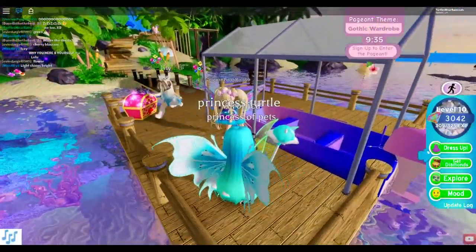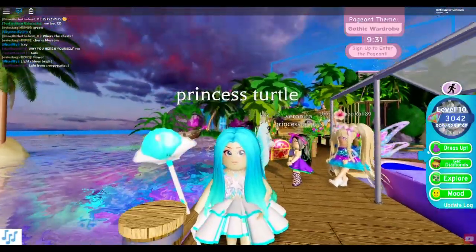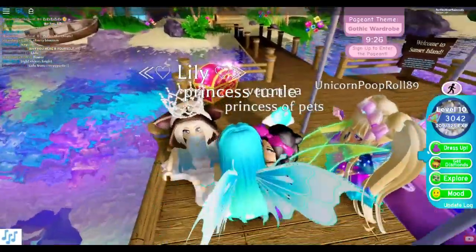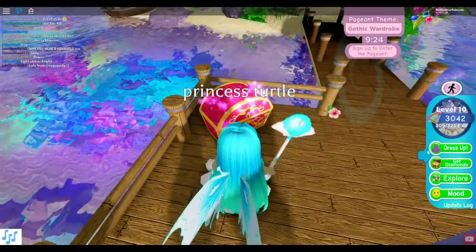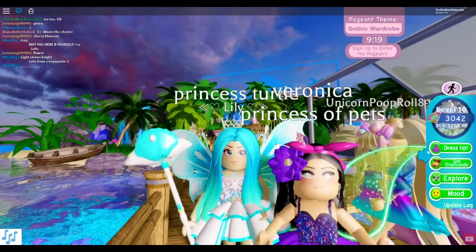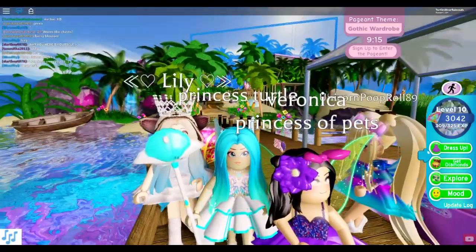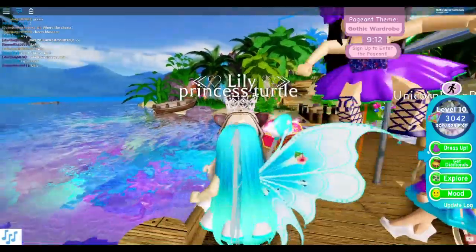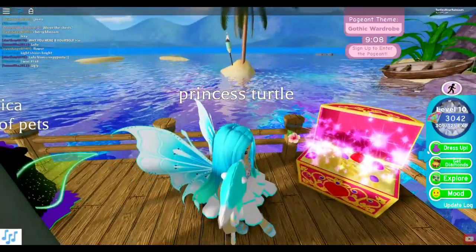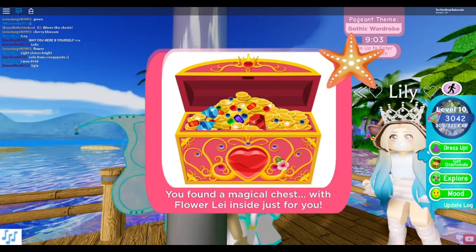There's a pageant going on right now. I don't know if we'll have time to get into it because we have to sign up. But first, I want to get the treasure chest - there are two items we can get: the lei and some type of flower that goes on your head. Kitties already got it, so I'm going to click on this treasure chest right here.